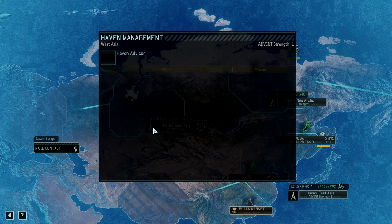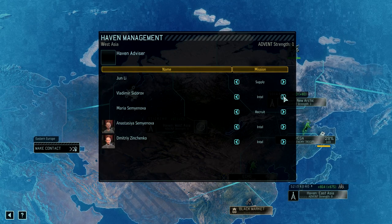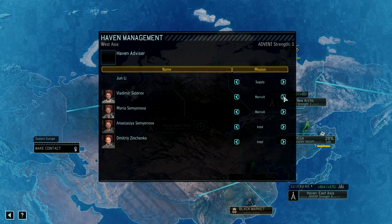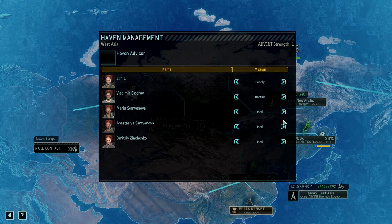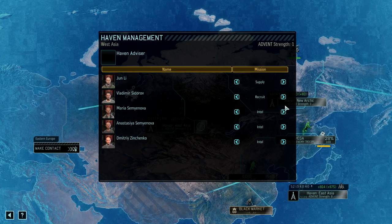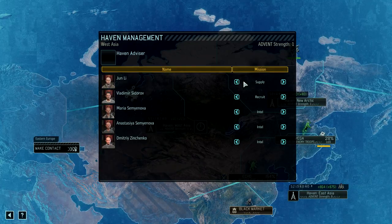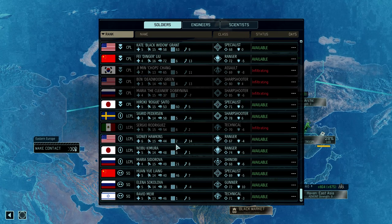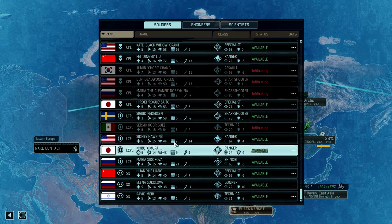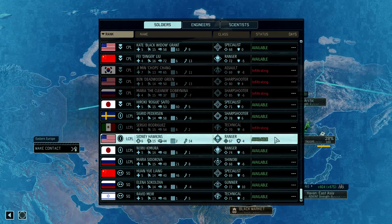What do we have here? We have five people here — not bad. Supply, recruit, intel, intel, intel. We are going to stick one person on recruiting here and one person on supply. We're probably going to give them an advisor right away as well. Who do I want to give as an advisor though? I have two technicals tied up as advisors already. I mean, technicals are great, but they're not that useful to me when they're tied up as advisors.